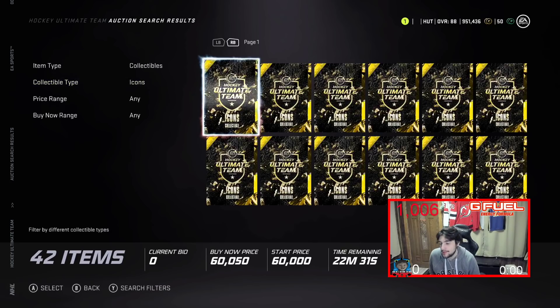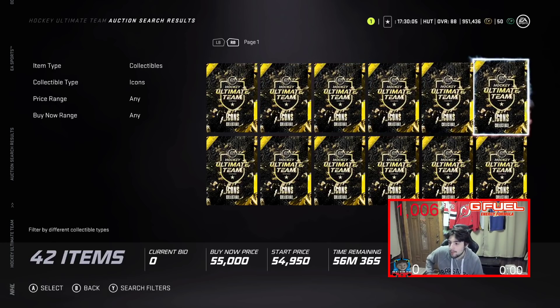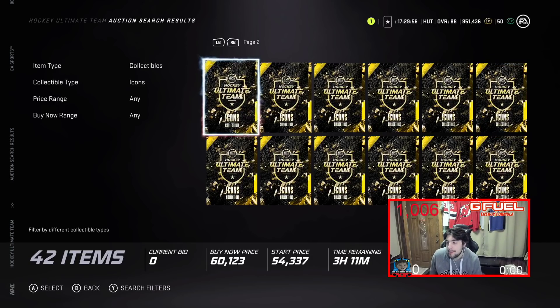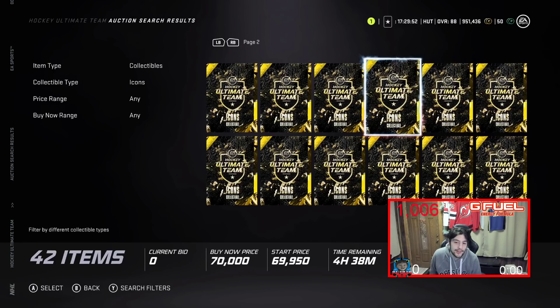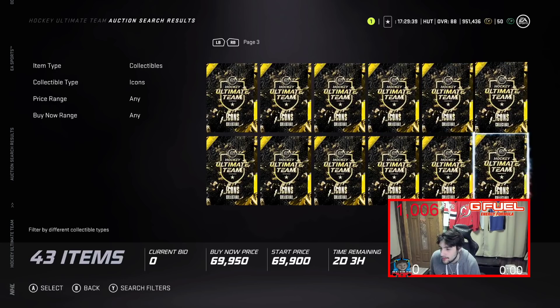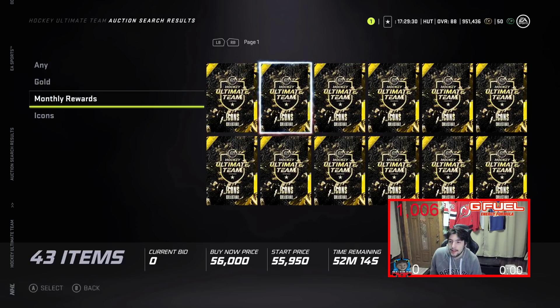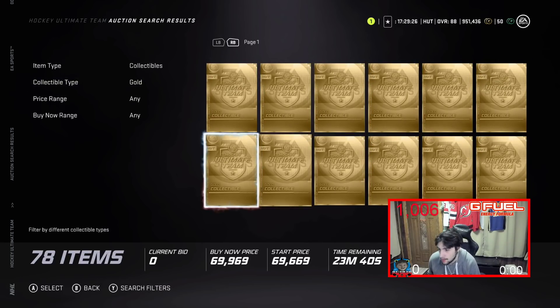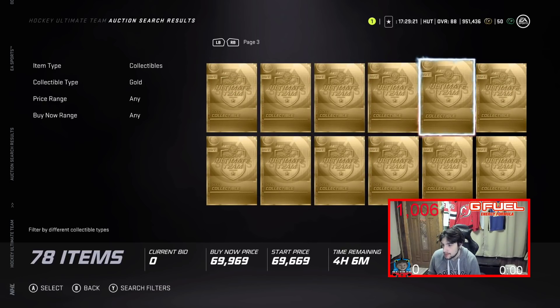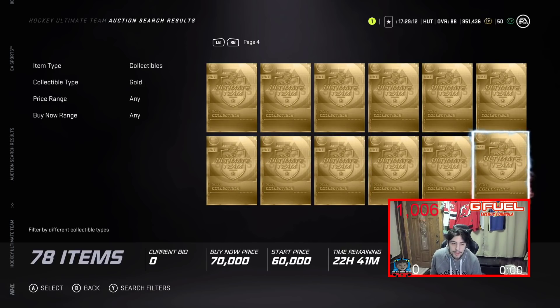Icon collectibles, there's always a little bit less because I feel like they're rarer in general. When a brand new event comes out, a lot of gold collectibles are going to be used for the MSPs, but silver icons are kind of being forgotten in all of that — that's why icon collectibles kind of dip. Right now I'm seeing one for 57k, another for 56k. Gold collectibles are more expensive than icon collectibles, so you can definitely get a cheaper icon collectible than a gold collectible.